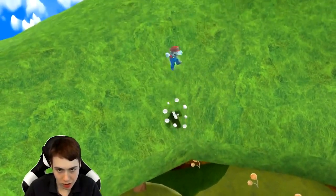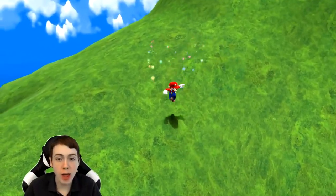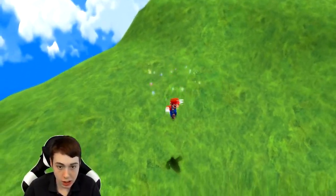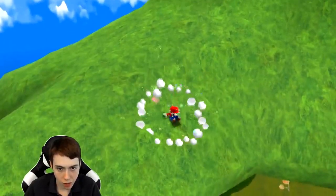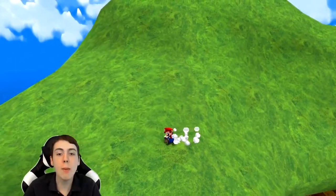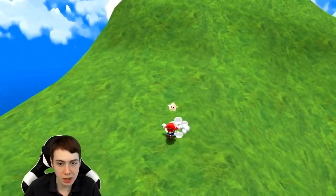Oh, there we go! So what you have to do is face in the direction that you want to fall and then go backwards. You need to continuously move your control stick. What if I ground pound? I think you can also ground pound — oh, that helps! So what we're trying to do right now is get up to the top of this bump here because we need to build up speed to be able to make it to the other tree.